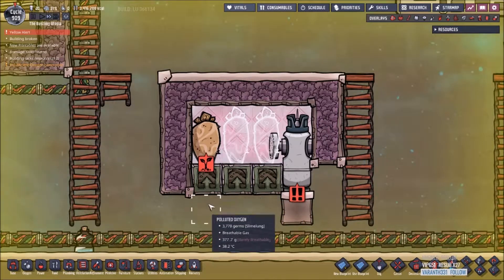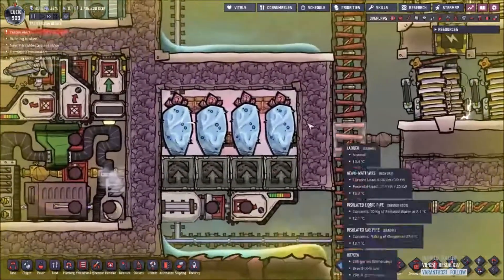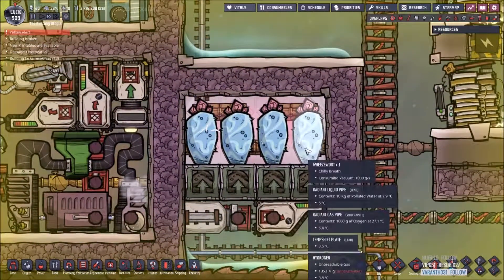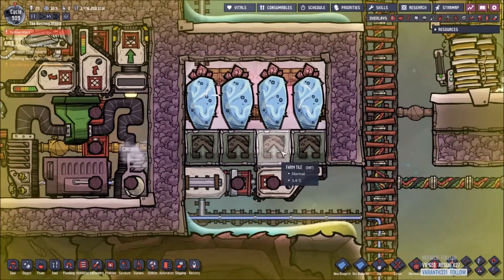The interesting thing about farm tiles is when you actually start planting them, they can be planted from below. They can also be fertilized from below. So once you've filled up your entire room with hydrogen, when this entire thing is done, you set up something like this where you actually close it off and have a conveyor receptacle with phosphor, and your farmers can constantly be fertilizing it from below.